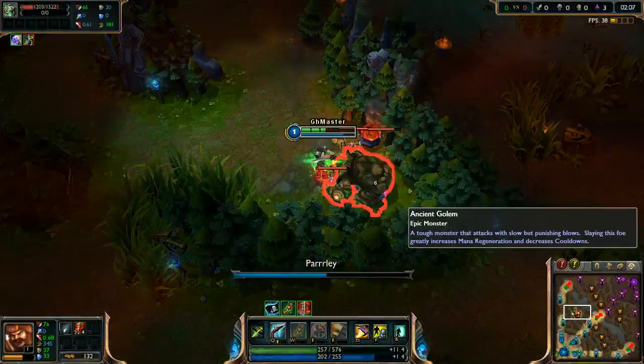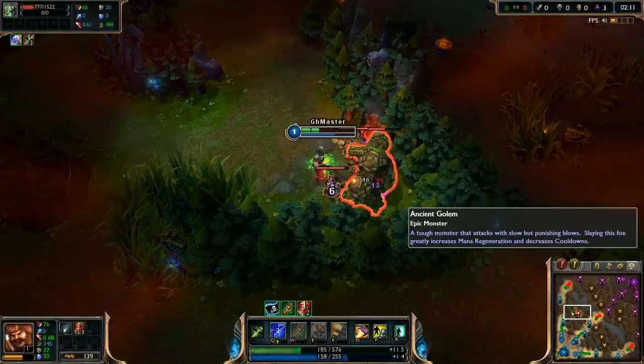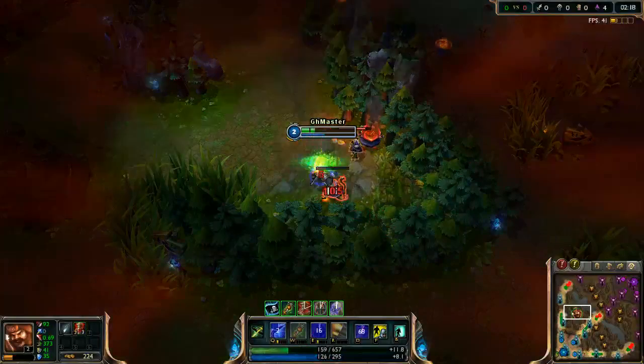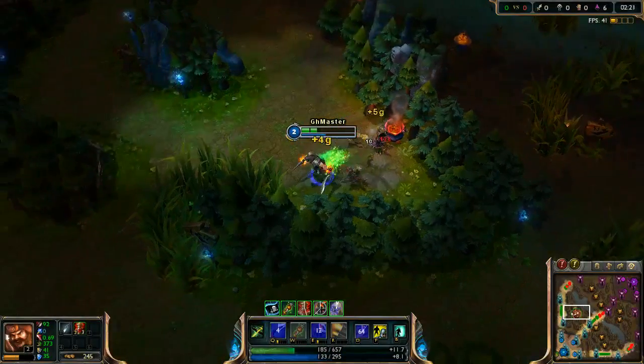When taking buffs, always select the golem or lizard with your left click and watch his HP. Try to land the last hit with smite — kill him with smite.